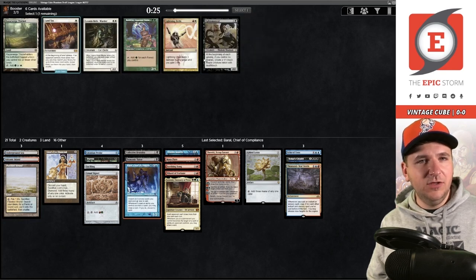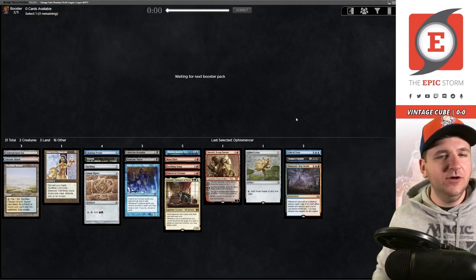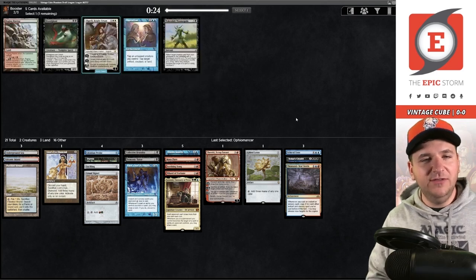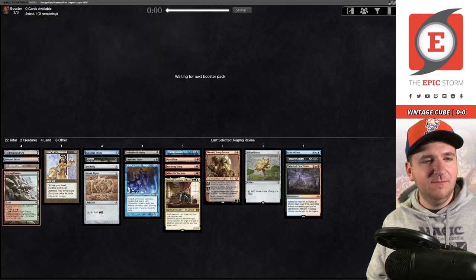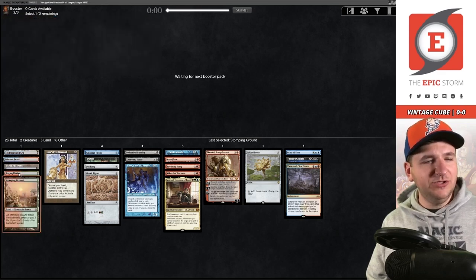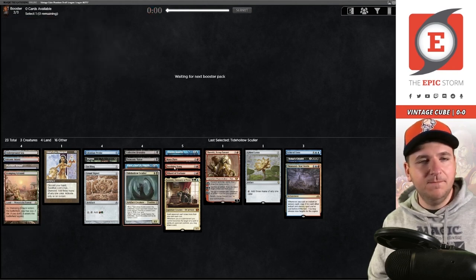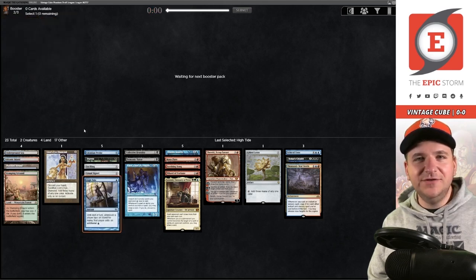None of these cards are good — we'll take this filler; I'm never going to play it, but at least it's on color. I might be walking myself into a trap trying to splash Leovold — maybe I should have taken the fast land. Stomping Ground is a good one; I don't want to play Raging Ravine. None of these matter — we'll take Scholar. Then we wheel the High Tide! How the tides have turned.